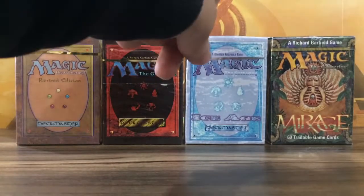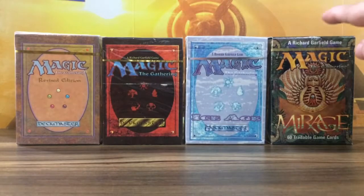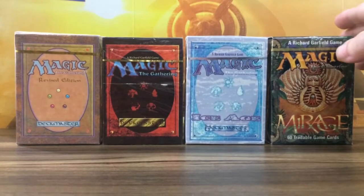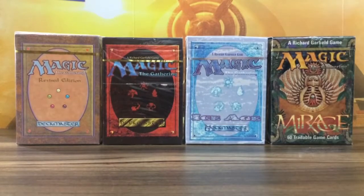Or do you want me to open the coolest set of them all — Ice Age? And then there's Mirage. Customs actually opened this starter deck, but last time customs opened that Italian Legends pack there were some awesome cards inside it.